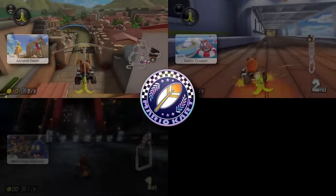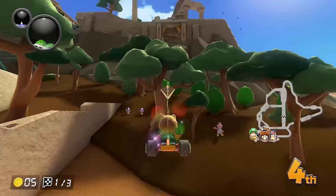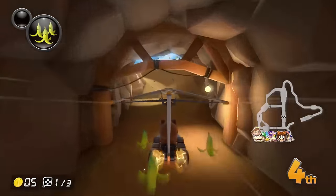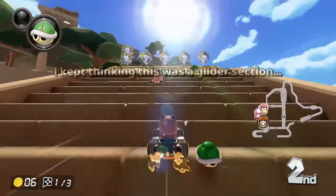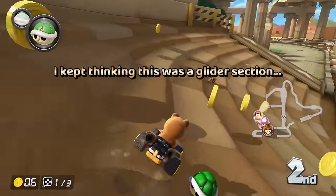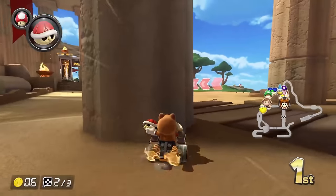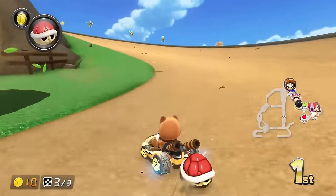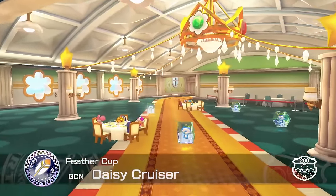Here we have the Feather Cup, starting with another tour track - Athens Dash. Despite having 'Dash' in its name, that's the last thing you'll be doing on 200cc. This track has so many obstacles and sharp turns, many of which don't even look like proper turns or are hidden next to what appears to be a straight road. I kept getting blocked by numerous pillars and tight doorways on the staircase before the end. It definitely proved to be one of the hardest tracks in the entire roster.